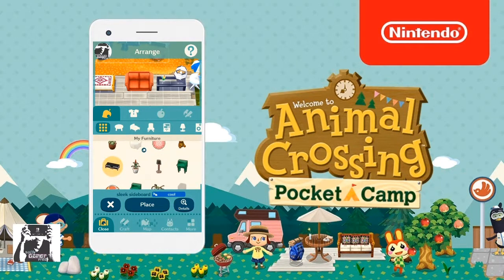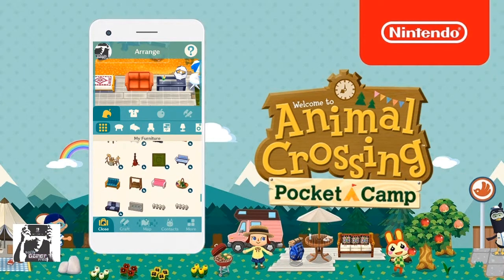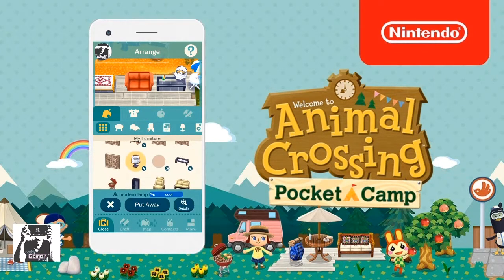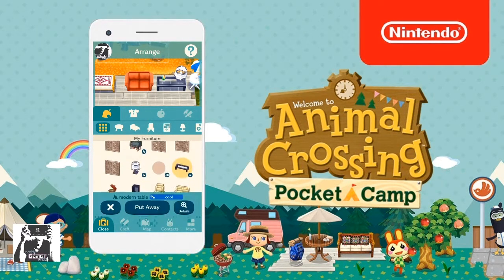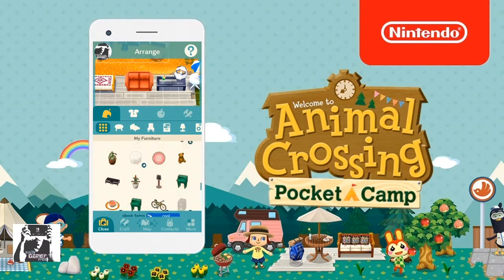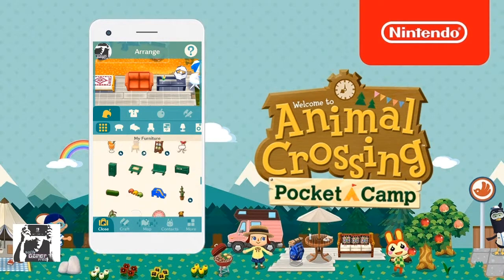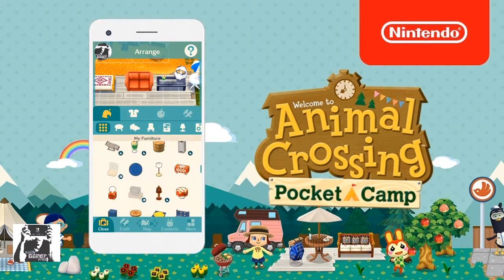I'm just double-checking that I have four sleek items right now. It's kind of frustrating to see a lot of people saying that Tom Nook is behind a paywall — a paywall is not really a paywall, especially when they give you tons of opportunities to redeem and get leaf tickets. I wanted to make this video because I don't think it's an actual necessity to have Tom Nook or KK Slider at your campsite.